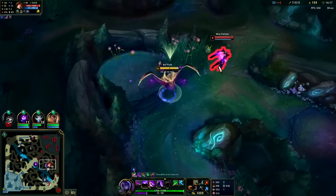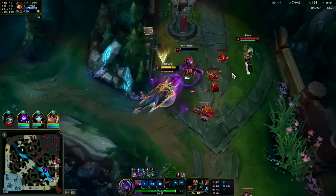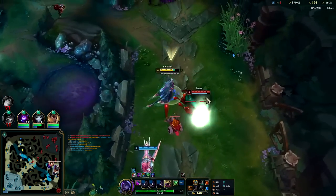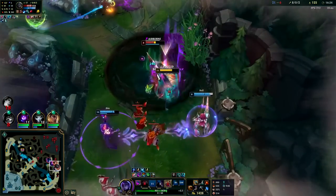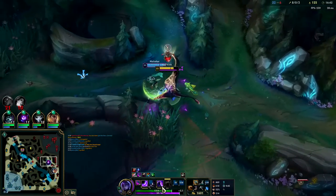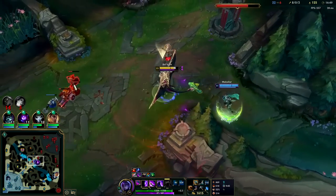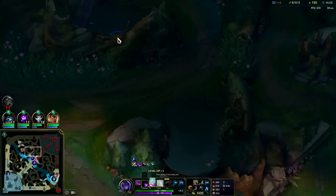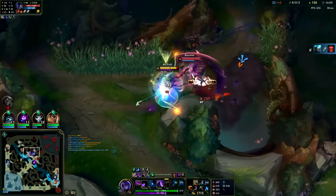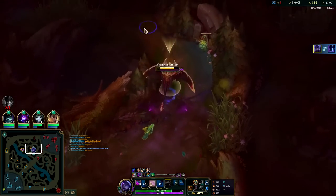I used my E way too early for no reason there. Get her with smite, slow her down, get her with the knockup. I didn't get a chance to pick up the MF rift coral because it was underneath turret - I didn't want to take a bunch of damage and get killed. You don't want to overcommit for it, especially if it's underneath the turret - that's how you die. Rift coral is good but it's not the end all be all, just like how Kindred shouldn't ever get herself killed for a mark.